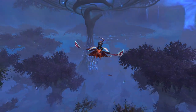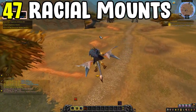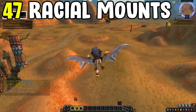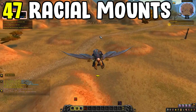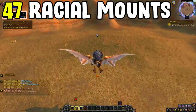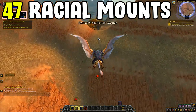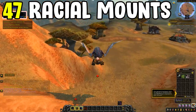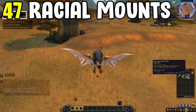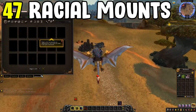Let's jump into our first one at number one, which is the 47 mounts that you can pretty much get from your faction racial mounts. This will include Horde and Alliance as well as the Pandarian mounts. You'll want to make a class trial if you don't have that race already, go to their faction-specific vendor — typically in their faction zone — and you'll be able to buy out all of those mounts.